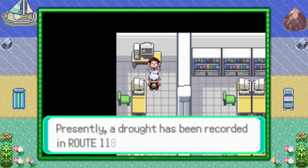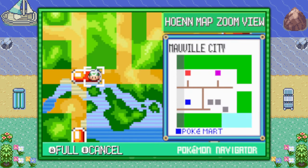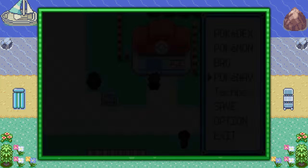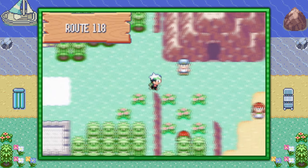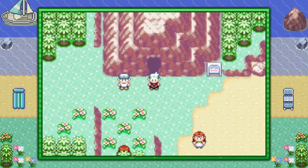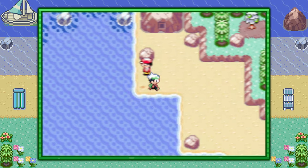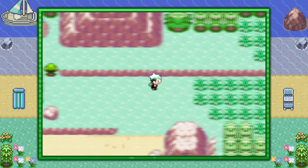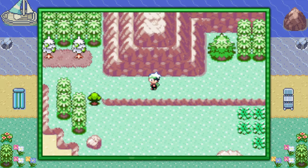If the guy mentions Route 118, then you want to fly on over to Mauville City. From Mauville City, make your way to the right — you're only going to need a Pokemon that can surf here. The first location of the Terra Cave can be right here, right next to Mauville, super easy to get to. If it's not there, the other location in Route 118 is actually going to be across the river. Go down and pass the ledges and turn around — the other location would be right here.